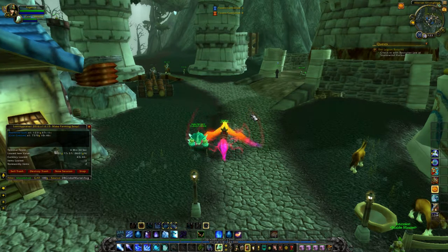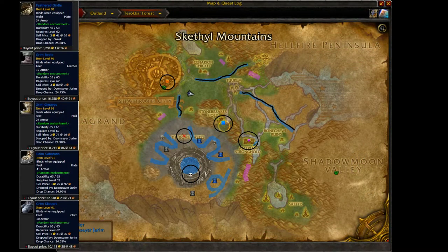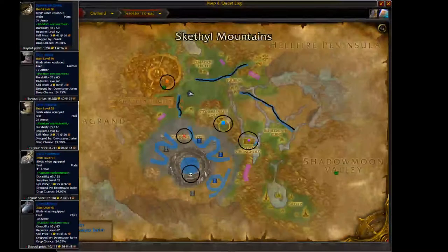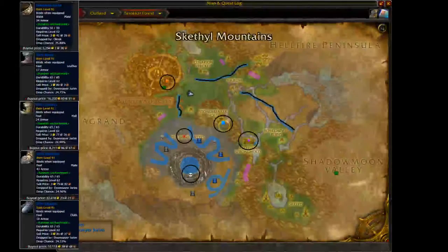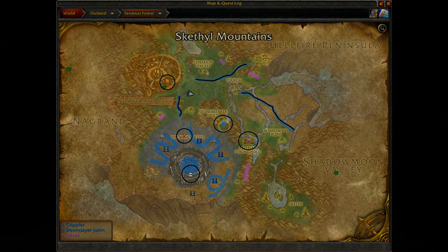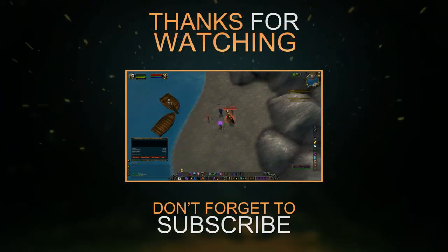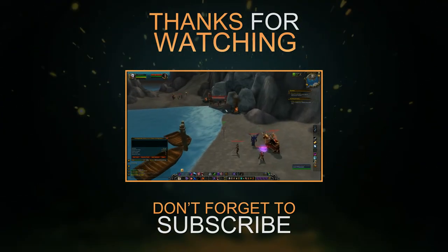Just look at these two rare spawns — they will always drop an item with value, so they're always worth farming. As always, if you guys have any suggestions on what you'd like to see more of or see less of, just leave a comment below. Thanks again for watching the video. If you liked or found it useful, give it a thumbs up or leave a comment. Don't forget to subscribe if you would like to see more from my channel. Have a great day and I hope the RNG gods favour you. Bye.